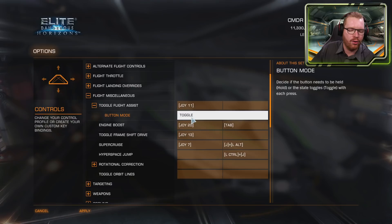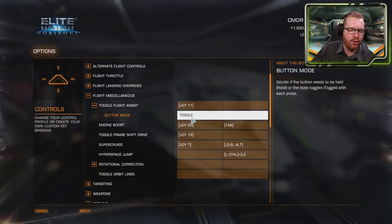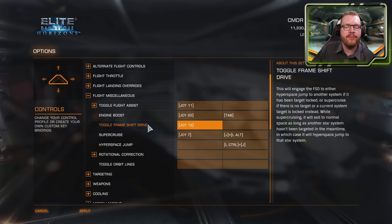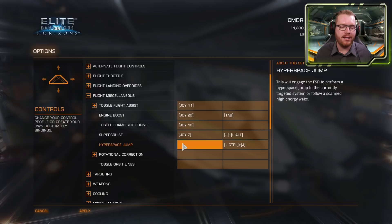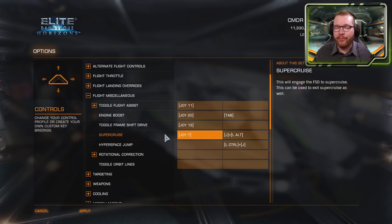Under Flight Miscellaneous you can toggle flight assist (toggle or hold), trigger engine boost, and use Toggle Frameshift Drive — the normal jump button. Depending on your target, it sends you to supercruise or makes a hyperspace jump. You can also set direct bindings for supercruise only or hyperspace only. The direct supercruise binding is very useful: if a planet is obscuring your jump target, you can go straight into supercruise without untargeting, fly around, and then jump.